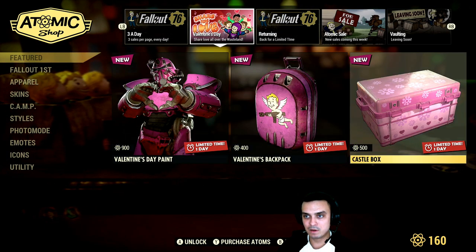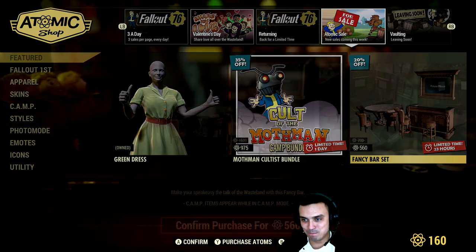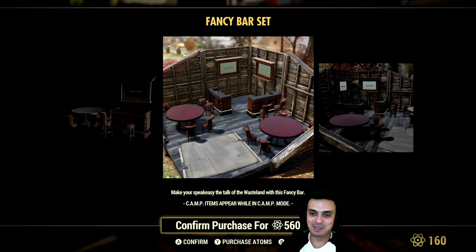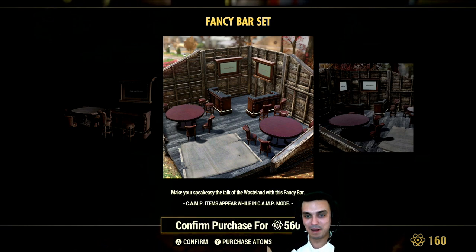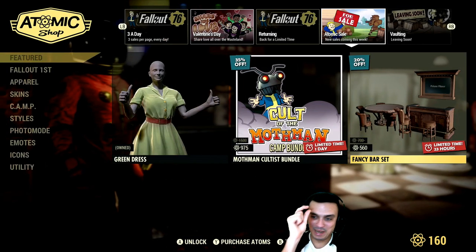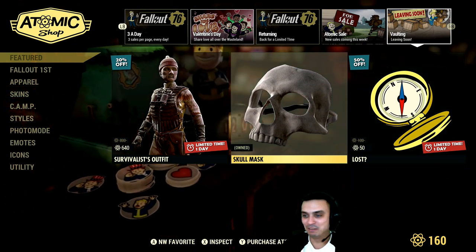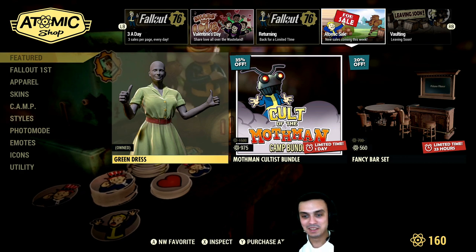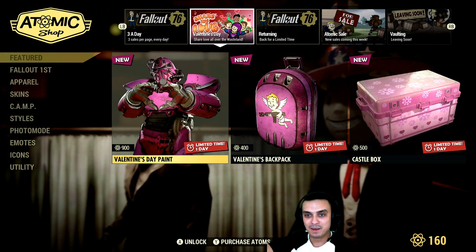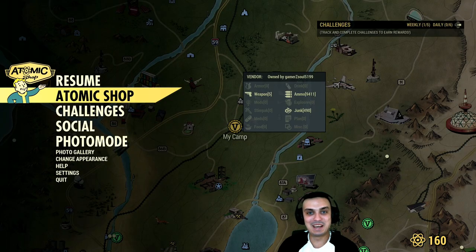Everything else pretty much stayed the same. From here we got the Fancy Bar Set — this is what I love — because I'm planning to make my camp build more classical with a bar, mafiosi style, casino stuff like that. This perfectly matches my upcoming camp that I really want to finalize and build. I have this on PC and I use it with every single camp. It is a must-have in my opinion. I was this close to buying atoms today, but I'm going to wait for that constant stability before buying atoms again or renewing my Fallout First membership.